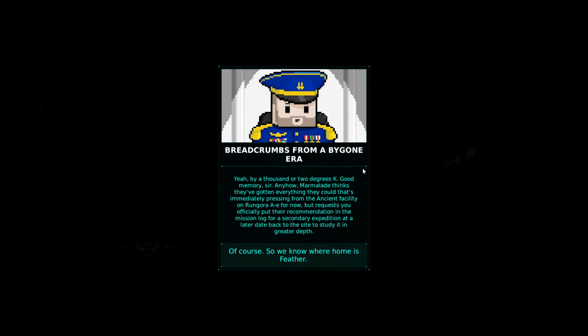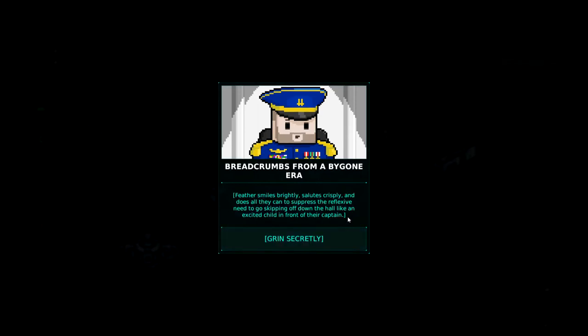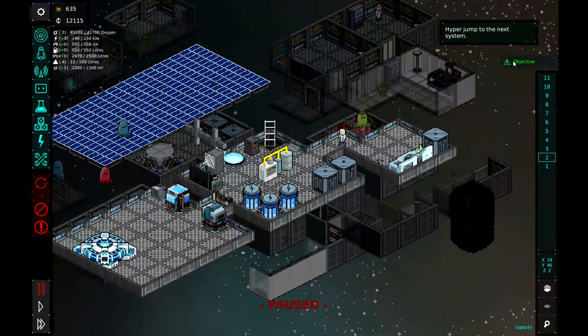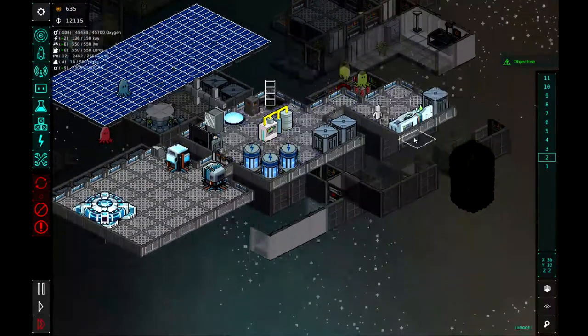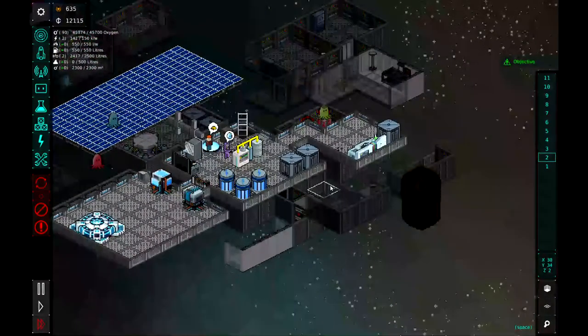Of course. So we know where home is, Feather. Yes, sir, we do. Executive Officer Feather, you formally have my permission to enter the coordinates of MSC 3280 into the flight computer. Feather smiles brightly, salutes crisply, and does all they can to suppress the reflexive need to go skipping off down the hall like an excited child in front of their cabin. I am grinning secretly as well. So that's pretty cool — we know exactly where our home planet came from, and we are ready to jump.